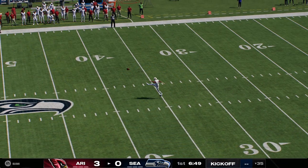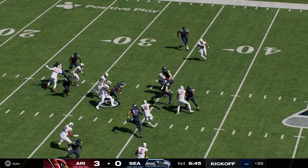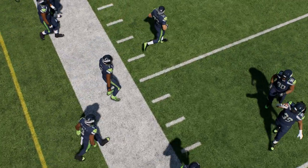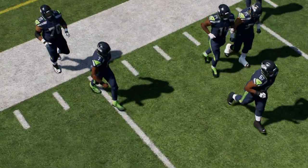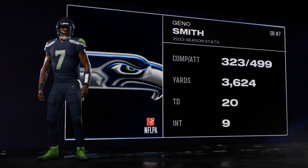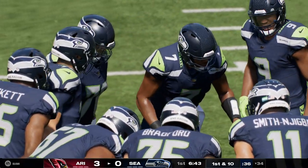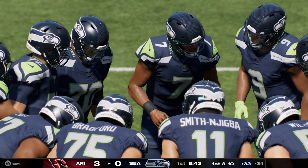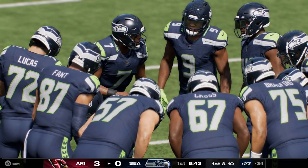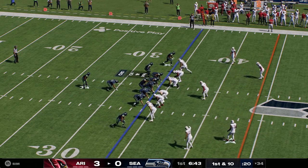Following the touchdown, back out to kick it away. He gets a pretty solid return, nearly to the 35 — officially marked down at the 34. The Seahawks are set to go on offense, with Pro Bowler Geno Smith at quarterback in his 12th NFL season. Smith continues to show his career resurgence isn't some fluke — he's brought maturity, stability, and good play. The real question is whether he can become a championship-caliber quarterback, but for now he's done enough to give this franchise reason to believe.